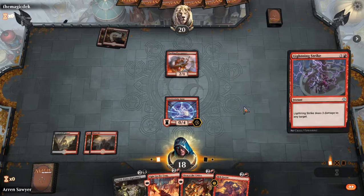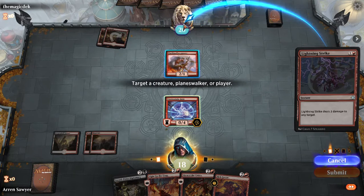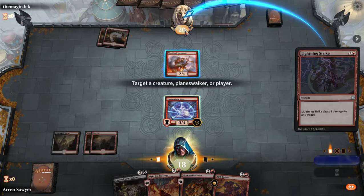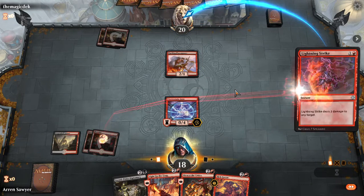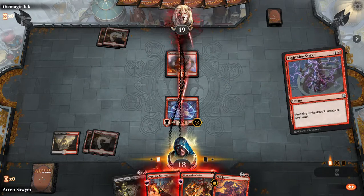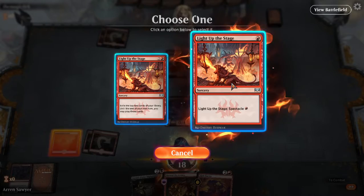I'm going to Lightning Strike — I could target his guy or target him directly. Either way my electrostatic field triggers. I'm going to race him for damage rather than defend. I'm doing Light up the Stage instead of Skewer the Critics because I want to draw some cards.